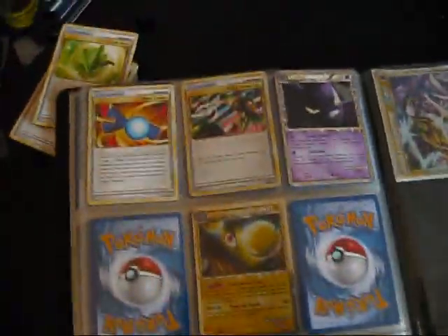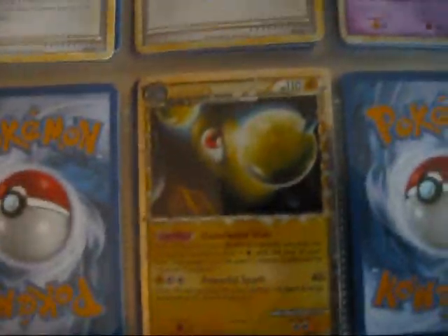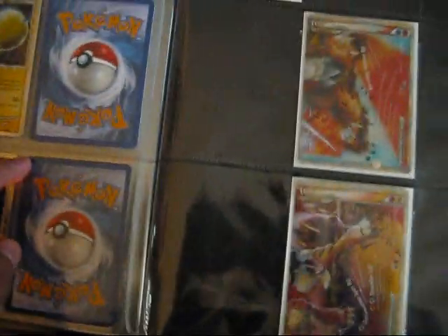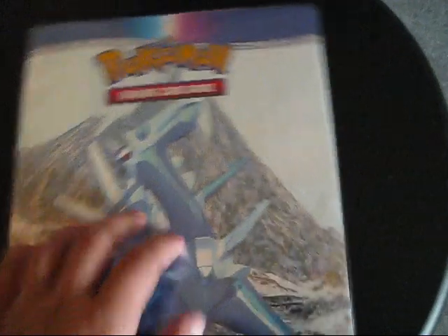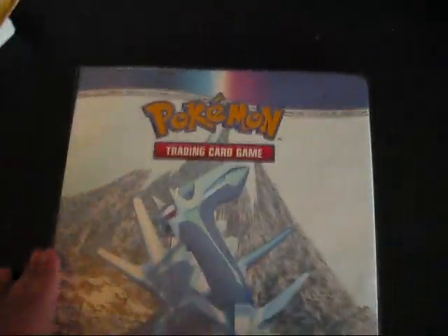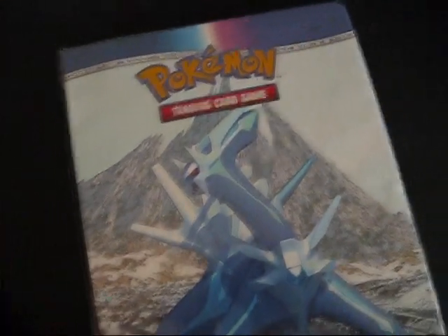These are my Primes — I've got Crobat, Lantern, and Urserang. I'm missing three more. And these are my Legends; I only have three, I'm missing three. So I'm off to a good start. If you see anything I need and you have it, tell me. And that's about it — thank you.